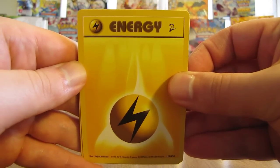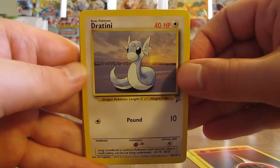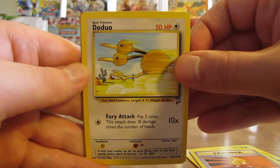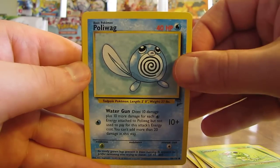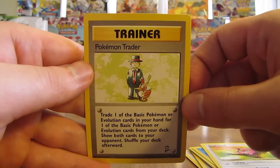Last pack starts off with a Lightning type Energy card, then a Fighting type Energy. Cards: Dratini, Butterfree, Super Potion, Doduo, Magnemite, Caterpie, Poliwag, Jigglypuff — and the final card is a Pokemon Trader Trainer card.